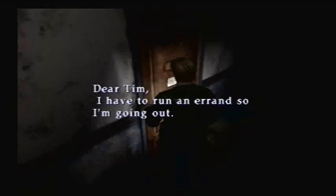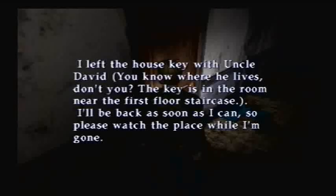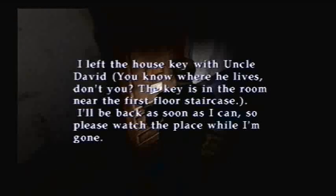Okay, I came from this room. What's down here? Really wish I had a map of this area. I don't want to go outside. It looks like I'm going to fall through the floor even though I'm not. It's locked. There's a note stuck on the door: 'Dear Tim, I have to run an errand so I'm going out. I left the house key with Uncle David. You know where he lives. The key is in the room near the first floor staircase.' Left the house key with Uncle David - the key is in the room near the first floor staircase.